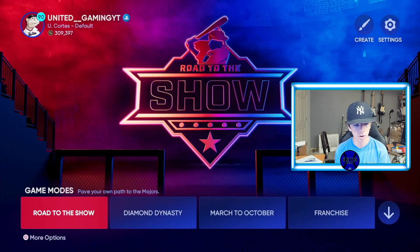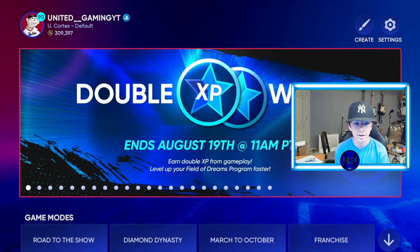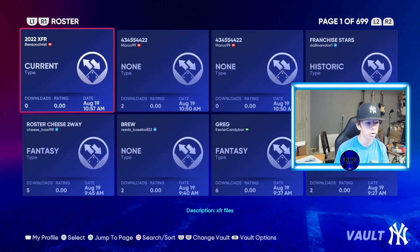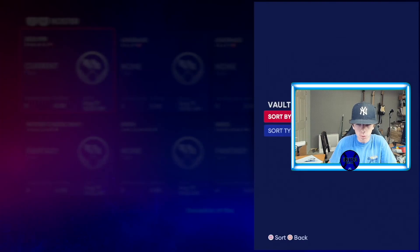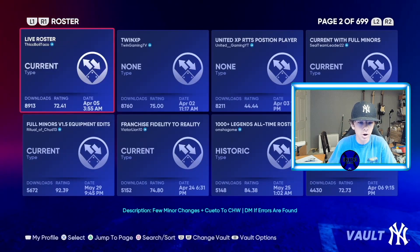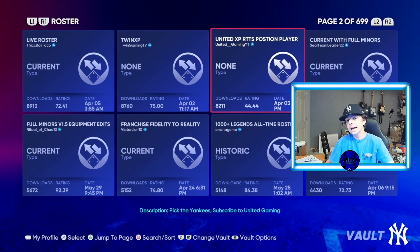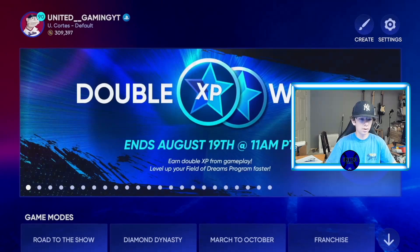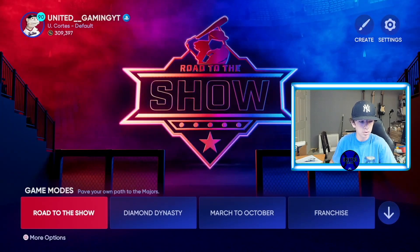The first thing you have to do is leave Diamond Dynasty, go up to the Create tab, and go to the Vault. Go to the logo vault, then the roster vault. Sort by downloads descending, then go to page number two, and download the United XP Road to the Show position player roster.